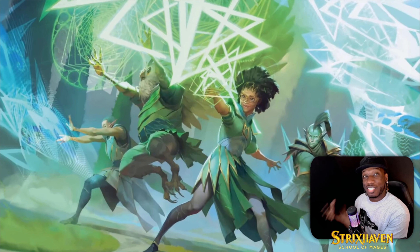First card here is Confront the Past — it's an X black sorcery Lesson. You can choose one: the first mode is return target planeswalker card with mana value X or less from your graveyard to the battlefield, or remove twice X loyalty counters from a planeswalker an opponent controls. There's going to be a lot of planeswalkers, and like Kaldheim there were a couple nobody really played.